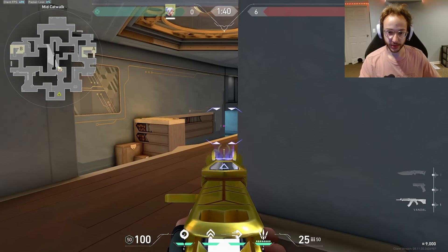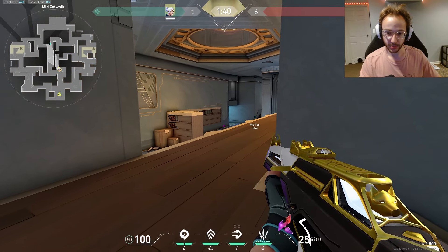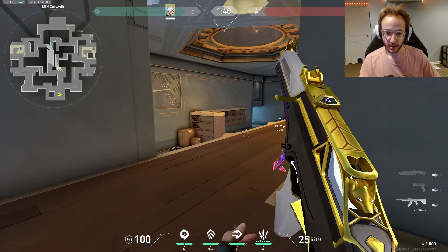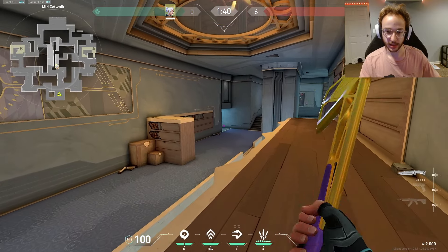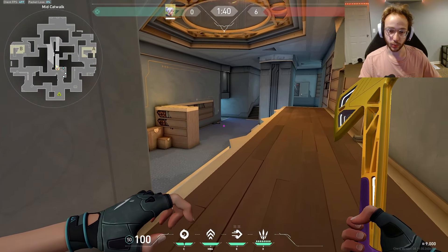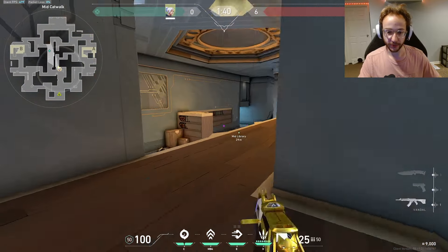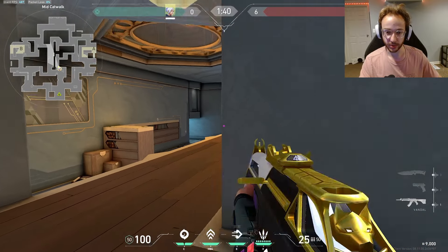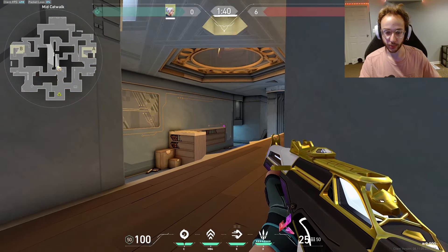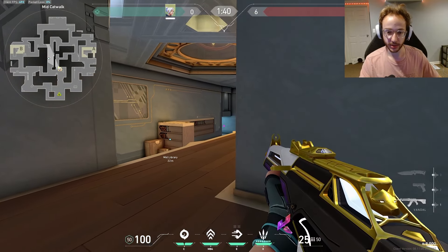Remember where the barriers were — they can be right here peeking, anywhere along this, or actually walking up. They could be in this corner behind this thing, which is wall-bangable by the way, and they can probably be even up to here. The amount of time it takes you to walk up is the same amount of time they can spend walking up from their barrier. So when you're finally peeking, be aware they might be very aggressive — like an Omen or Jett just trying to get one — and they can also be in this corner.